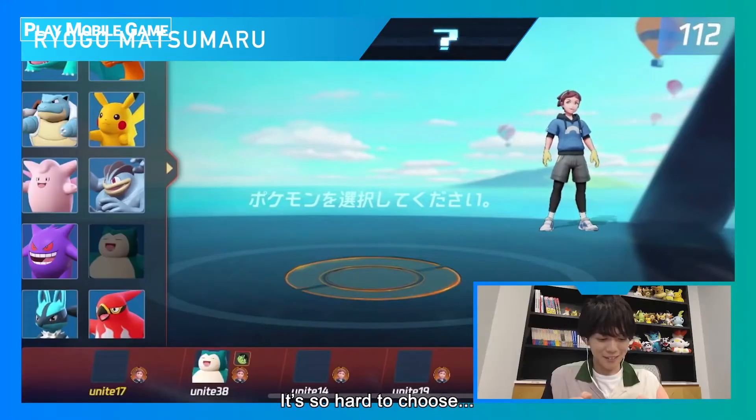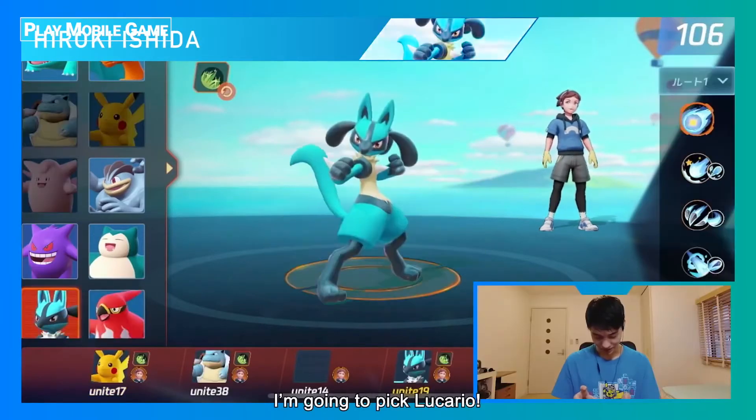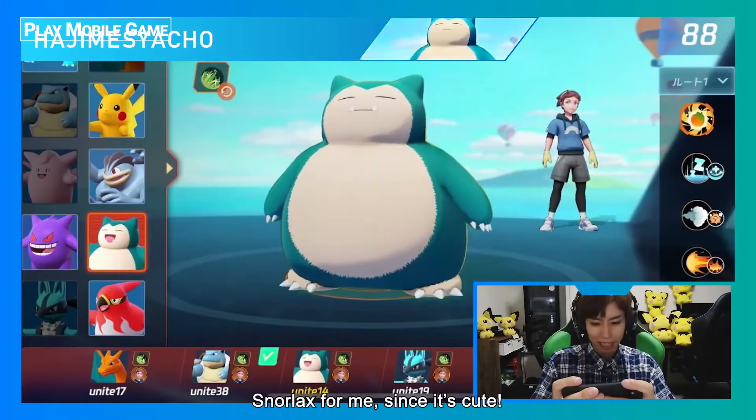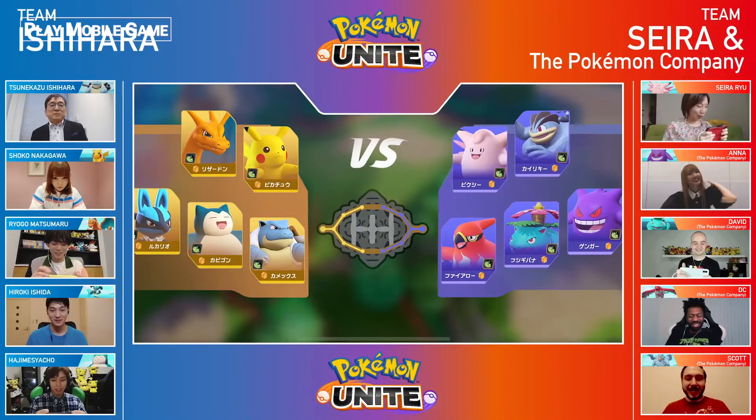Now our players are choosing their Pokémon. While there are no type advantages in Pokémon Unite, each Pokémon has different traits and abilities, so your choice is important. Both teams have locked in their Pokémon picks.